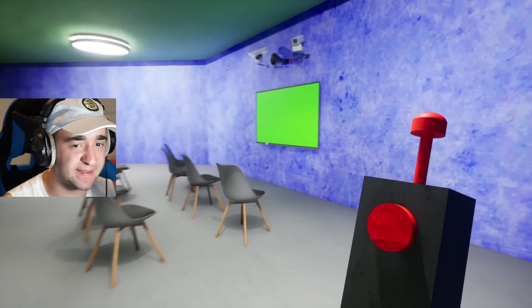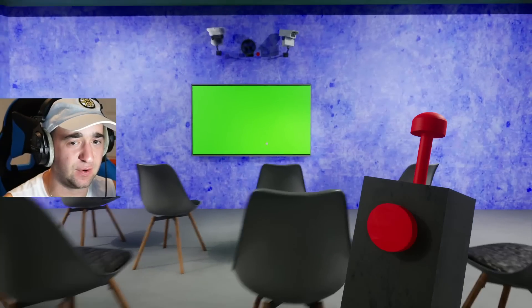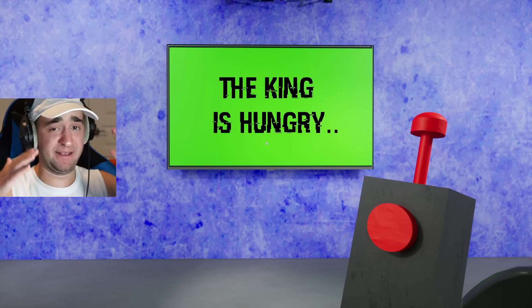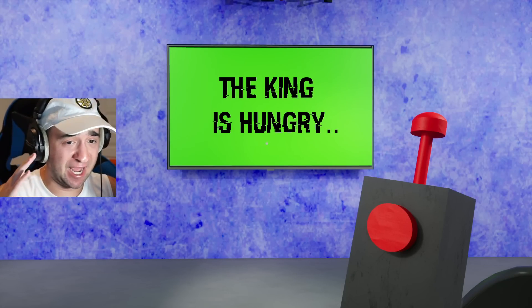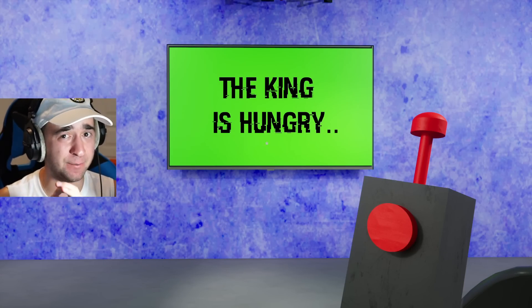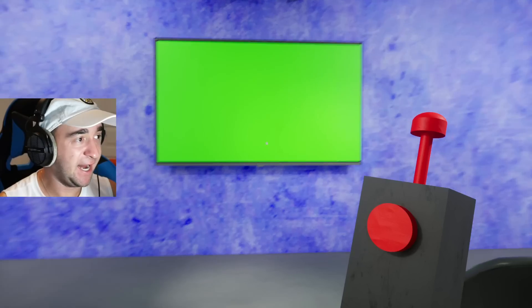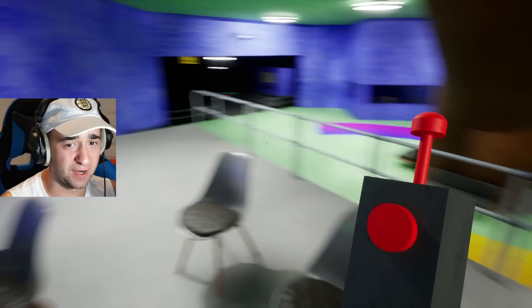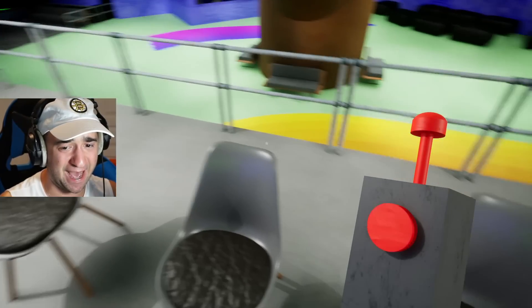All I'm gonna do is sit inside one of these chairs and see what happens. Oh my gosh — the king is hungry. When the Garden of Banban 4 hacker told me I need to find him his food, it's either kangaroo food or it's referring to me. And now the sign is just gone — the message is no longer here. I need to just get out of here.